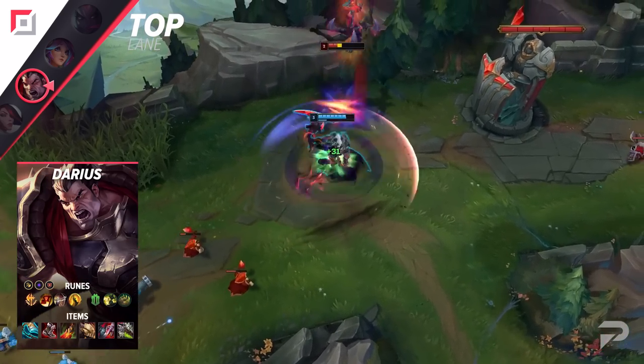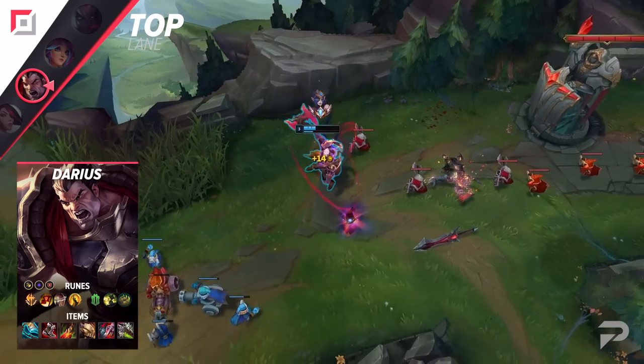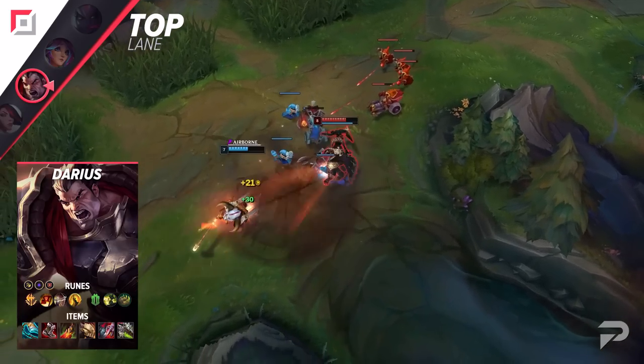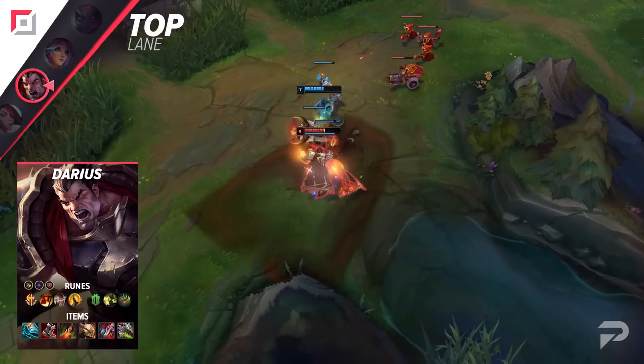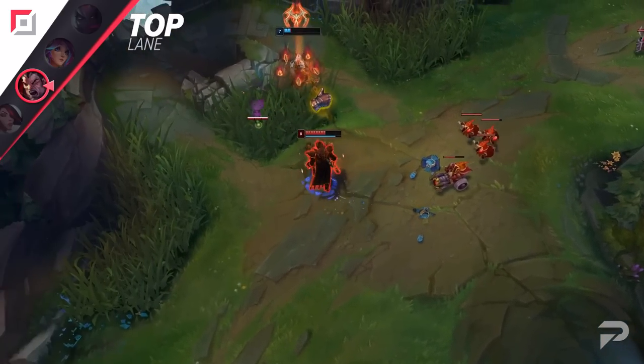And Darius is a very good option. Not only does Darius counter Aatrox hard, but it's also very easy to use him. A lot of Aatrox counter picks are really skill matchups where you need to outplay him. But as Darius, you just commit to the all-in and go for the kill. You don't really have to worry about dodging anything if you're the one making the first move.